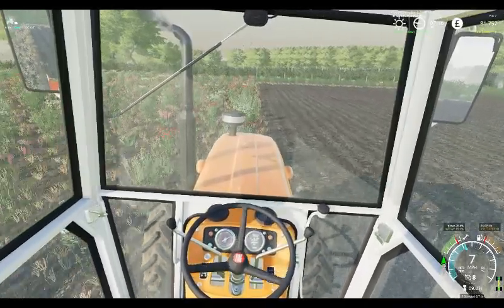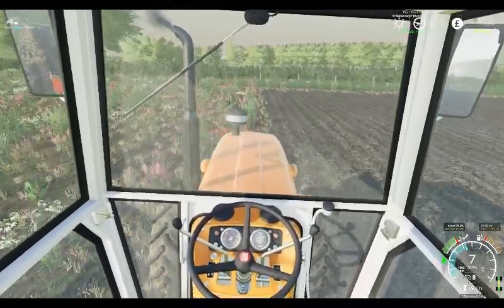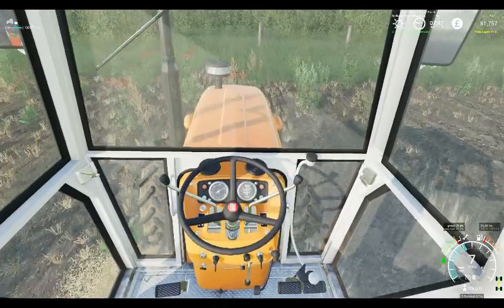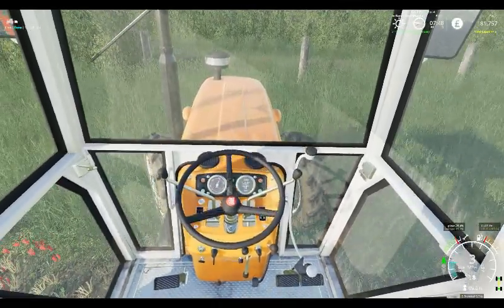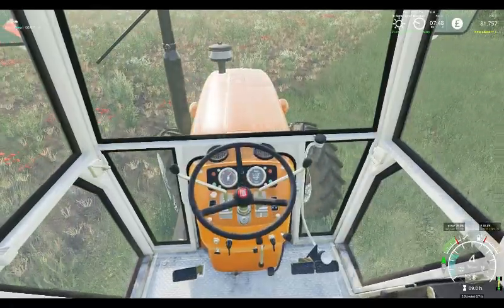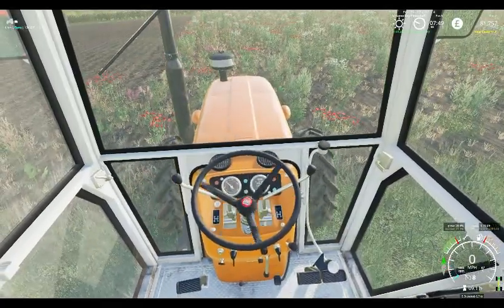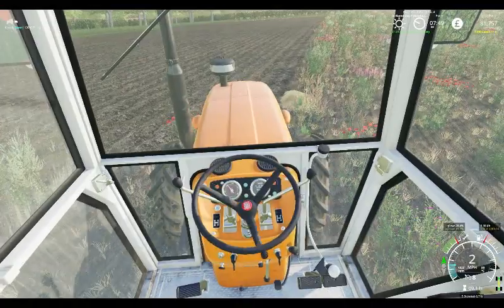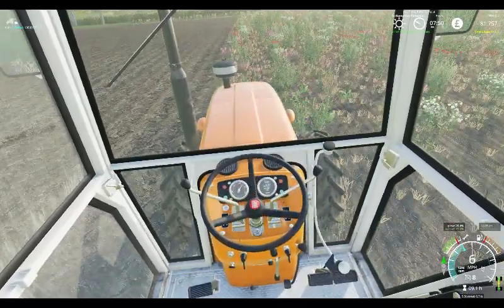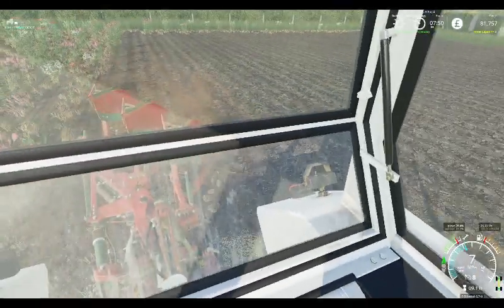Hello and welcome back to Maple Farm. My name is John Greenway and we are busy here ploughing. We've got ourselves a three-furrow reversible plough and we are working on getting all this land ploughed so we can get drilled up and ready for the next year's crops. As of yet we have no plans to grow potatoes or sugar beet, so we shall try and keep ourselves as straight as we can.